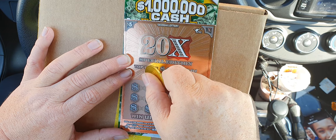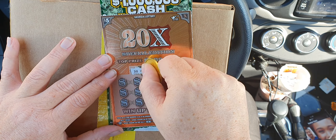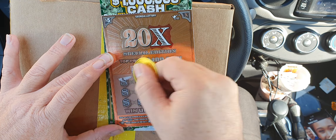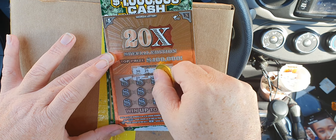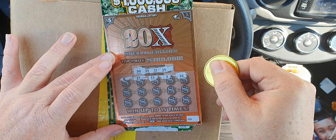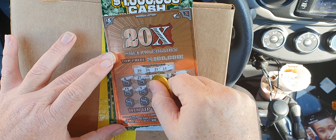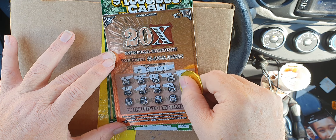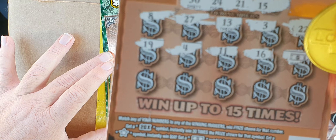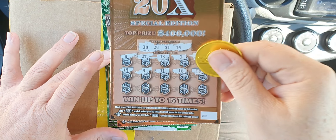So let's get started, see what we can pull out of these for you guys. Let's get a better angle for you. $30, $24, $21, and $15, $8 — nope. $27 — nope. Lucky $13 — nope. $3, $22 — nope. $19, $4 — not the right $4. $21, not the right $1. $16. Dollar symbol. Dollar symbol.